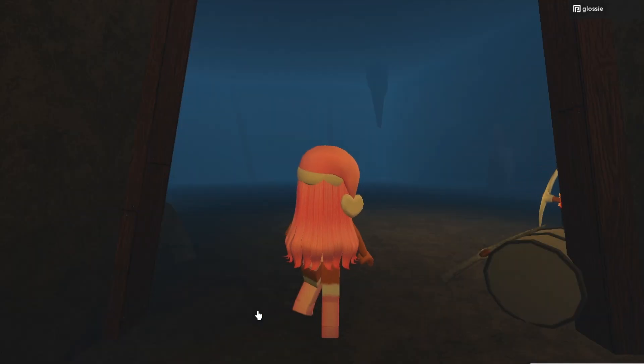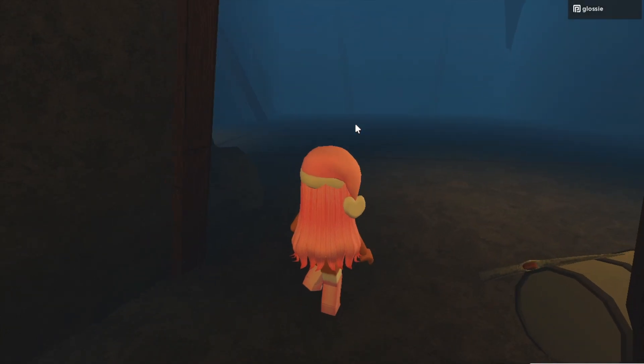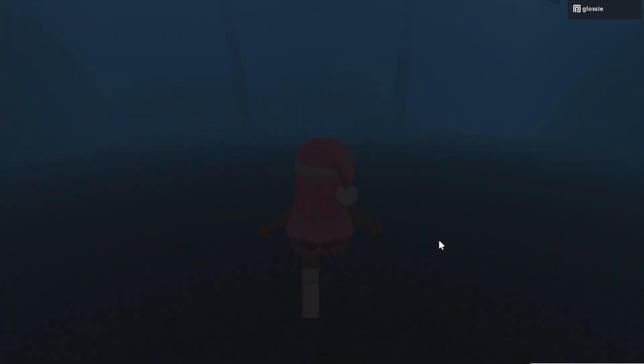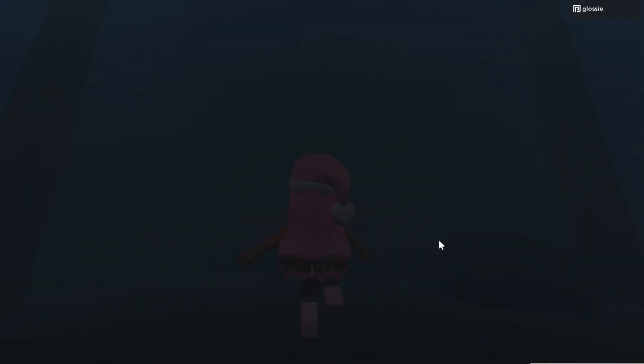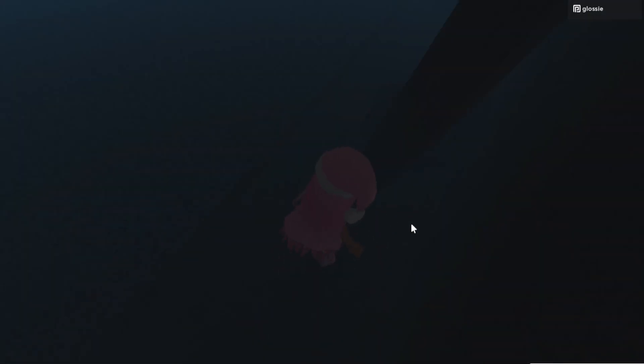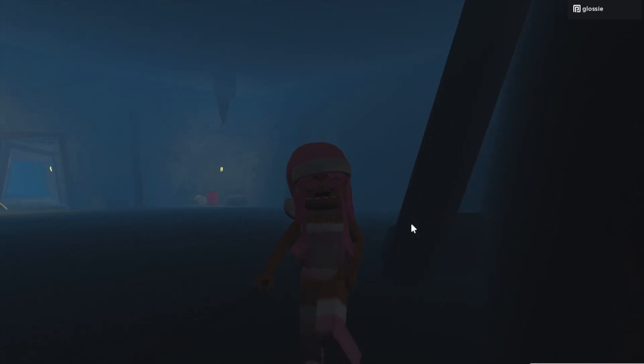If you play on mobile or iPad, this is way harder to see because of the brightness — I tried and I couldn't see it at all. But if you can see, you want to walk until you see these two pillars and go to the left one. There should be the elf sitting in here. As you can see, there are crumbs left over from where it was, so if the elf is still there, that's where it'll be.